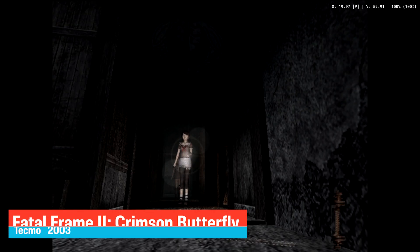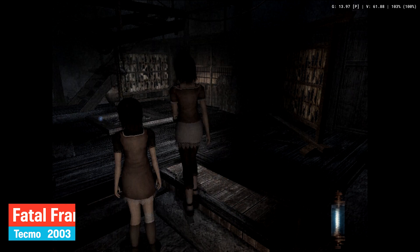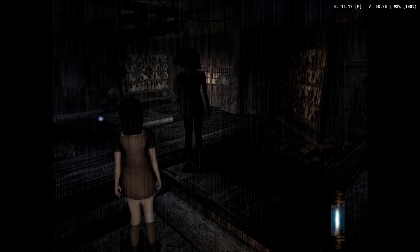Fatal Frame 2: Crimson Butterfly was released by Tecmo in 2003. Luckily, this game doesn't have the previous camera glitch, but sadly the gameplay is too slow to be enjoyable.